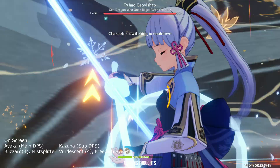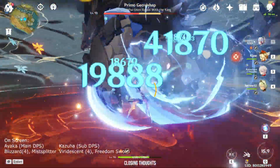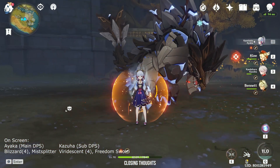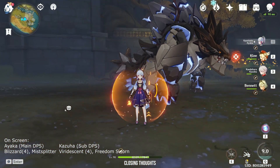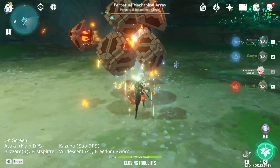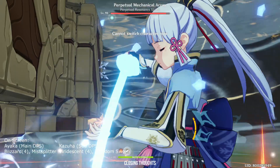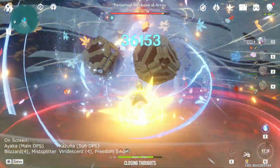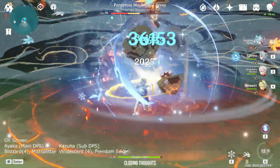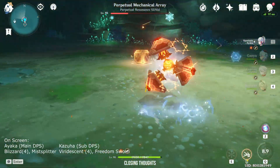That covers everything you need to know about Ayaka. My thoughts: she is really strong, but not really a must-pull. If you already have Ganyu, Eula, Xiao, or Hu Tao and aren't looking for a main DPS, you may want to consider saving your primogems. In patch 2.1 we'll be getting characters like Kokomi and the Electro Archon Baal. But if you're an avid waifu collector like me, eating instant noodles for a month for Ayaka isn't too bad. If you enjoyed the video, leave a like and subscribe — thank you for watching.